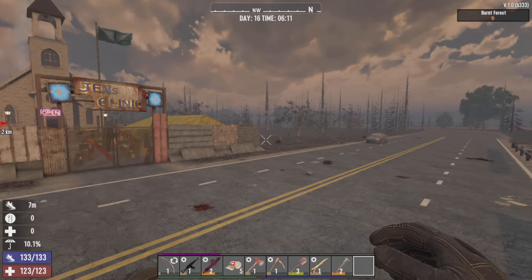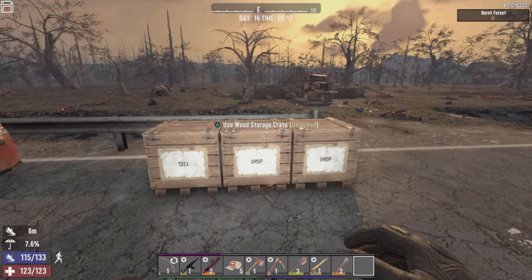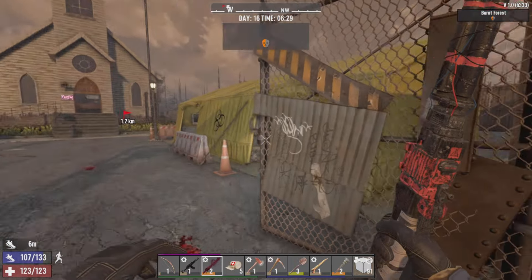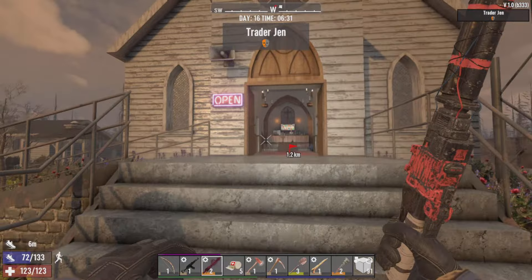What's up survivors, I'm Natural Born and welcome to episode 14 of the 7 Days to Die 1.0 survival guide. The goal for today's episode is we're going to do some questing for Jen and do some more exploring.